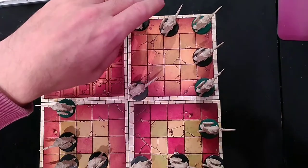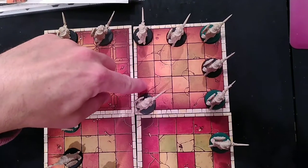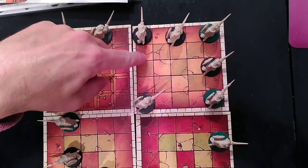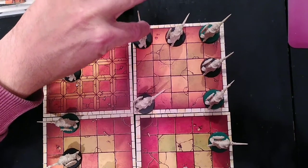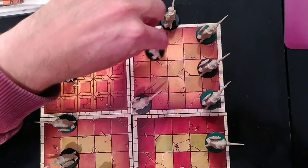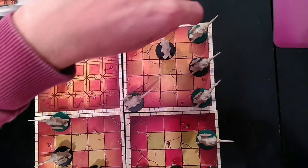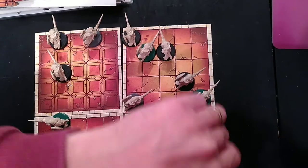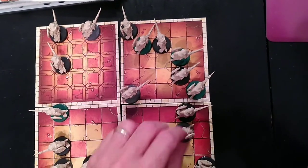So here's the rule I decided would work: for every four squares you move along one of the cardinal axes — one, two, three, four — you can sacrifice one of those squares and gain two squares of movement off to the side. You don't have to take both of those two squares, but they're available if you want them. This is the shape you end up with.